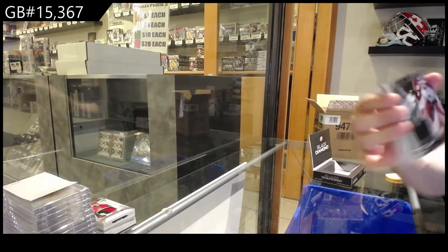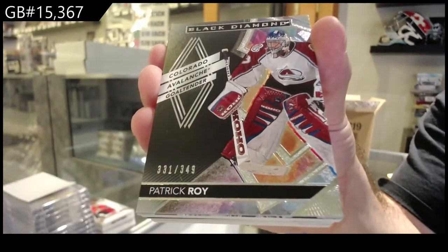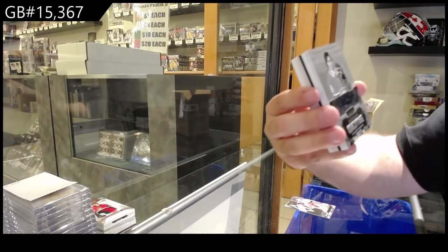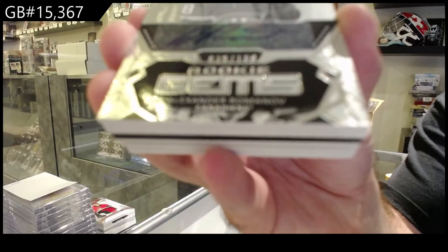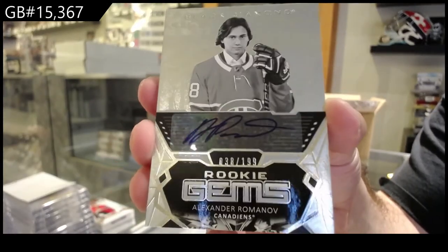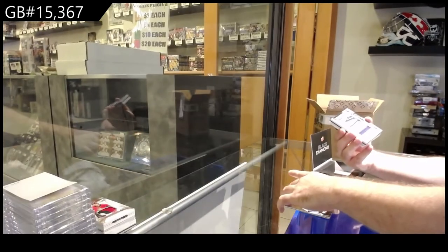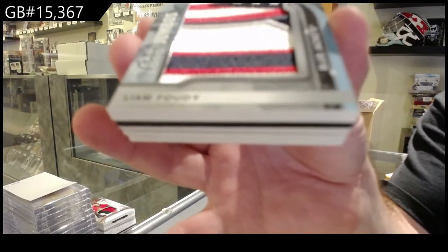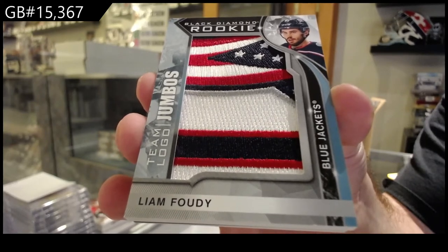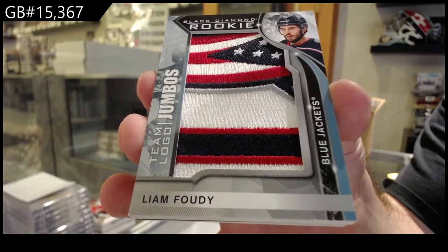All right, two down, three to go. We've got an Avalanche 349 Patrick Waugh. For the Montreal Canadiens, Rookie Gems Auto to 199 of Romanov. And for the Blue Jackets, Team Logo Jumbos — Liam Foodie.